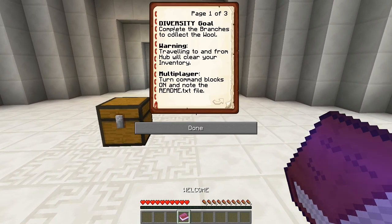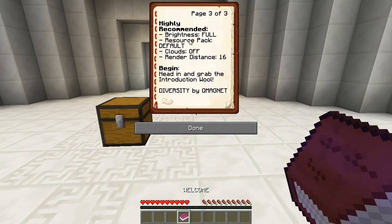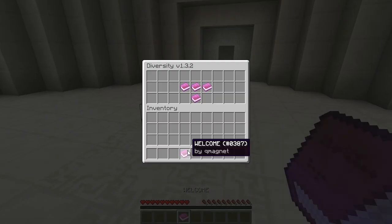Welcome book! Diversity goal: complete the branches to collect the wool. Traveling to and from the hub will clear your inventory. Turn on command blocks and note the readme text file. No breaking or placing items unless instructed. No changing difficulty or game mode. No typing game commands. Single player must select Easy now to avoid options screen issues.